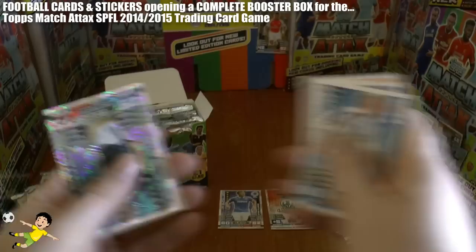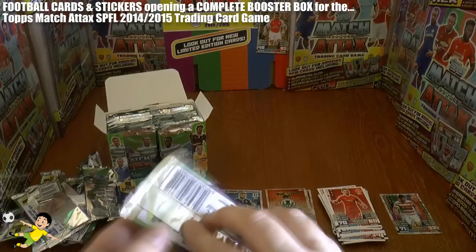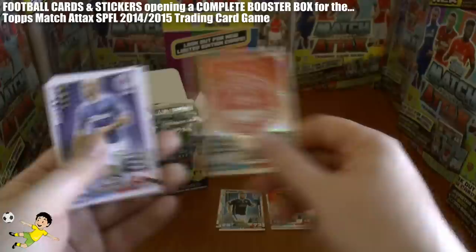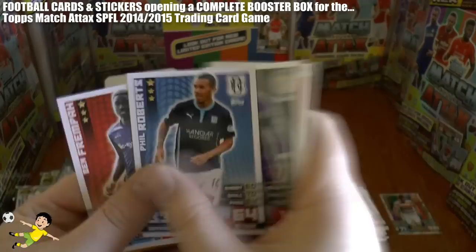Next pack out of the box. We get another star player, which is Peter MacDonald. Looks like just the star player card in that pack. We get another logo card, this time of Aberdeen. We haven't checked out the backing yet — with the green top and blue bottom, the two-tone colour at the back with the Match Attacks SPFL logo. That's really nice.